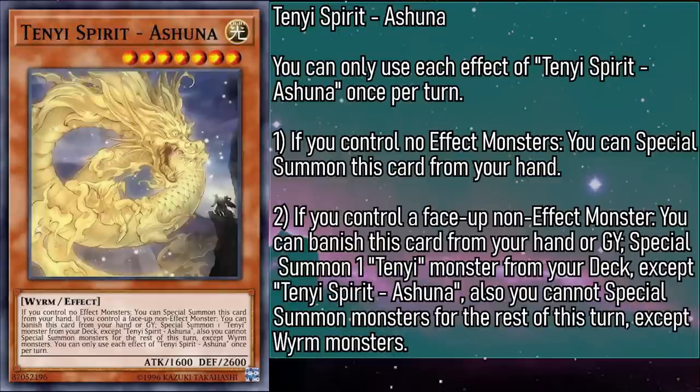Tenyi Spirit Shuna is a level 7 light monster with 1600 attack and 2600 defense. If you control a face-up non-effect monster, you can banish this card from your hand or grave to special summon any Tenyi monster from your deck except a copy of itself. Also, you can't special summon monsters for the rest of the turn except worm monsters. This does mean we'll have a harder time mixing them in with general normal/non-effect themes, but at least it doesn't get in the way of the more powerful themes mentioned earlier. And by being able to pull any Tenyi you want out of your deck, not only are we getting more materials, but we're also setting up banishing effects as well — it really is like a wish come true.